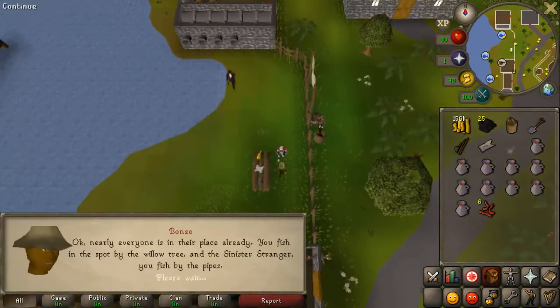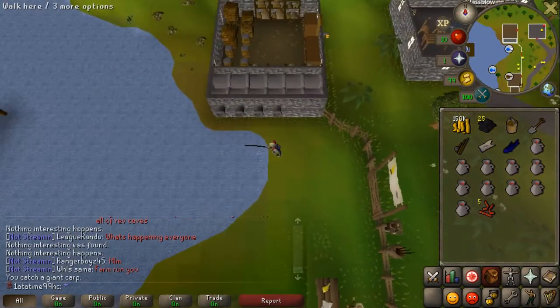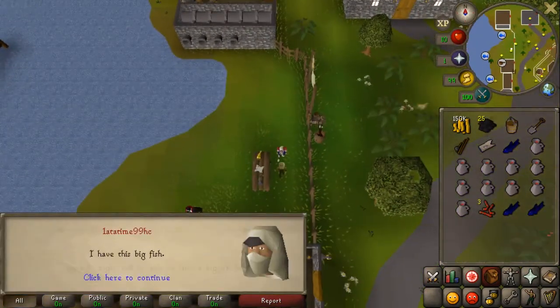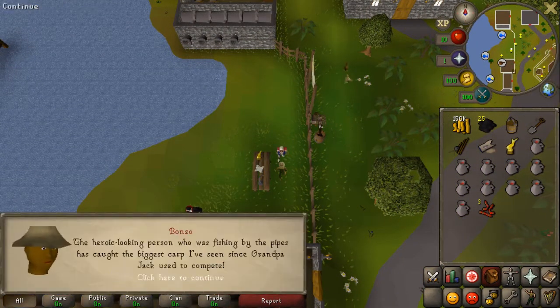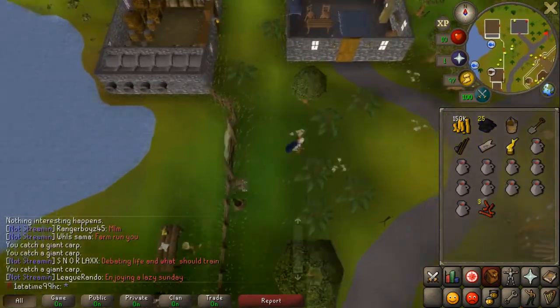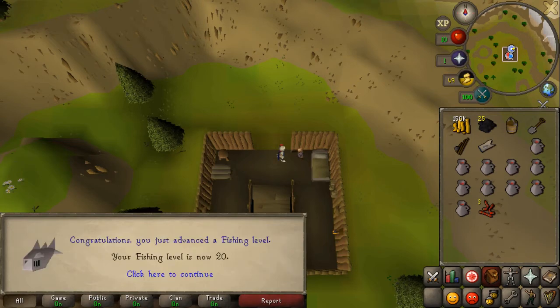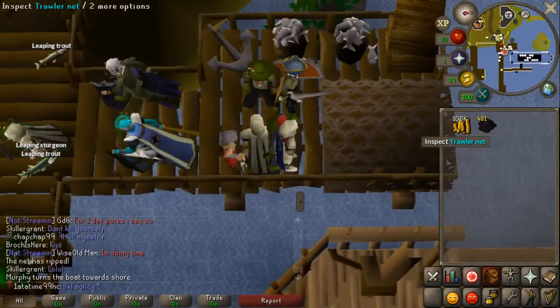We complete Fishing Contest — put the garlic in the pipe and catch the super big cod to win the contest. Heading back to finish the quest, we actually get a couple of experience rewards and it bumps us up to level 20 fishing, so we can now fish trout.